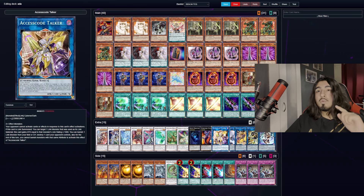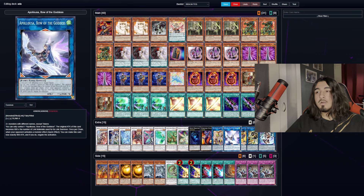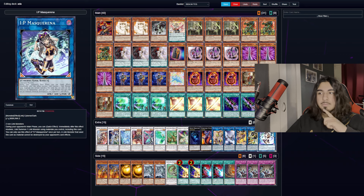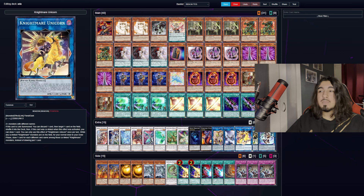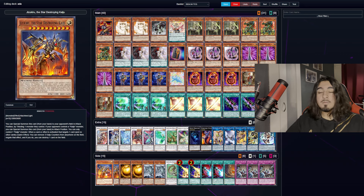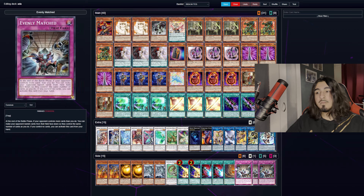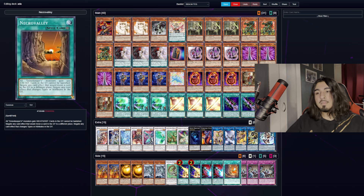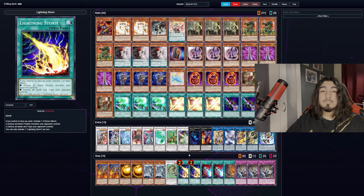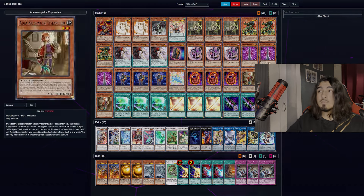Gorgonic Guardian. We play one Access Code Talker, one Appaloosa, one Nightmare Unicorn, SP Little Knight, and IP Masquerina. You're only really using Nightmare Unicorn to link climb into Access Code Talker. You could run a Promethean Princess package as well, but I prefer Access Code. The side deck is completely up to you — just make sure you put a Barkion in there, a Necro Valley, and some going-second blowout cards. Let's see how the deck runs in some test hands.